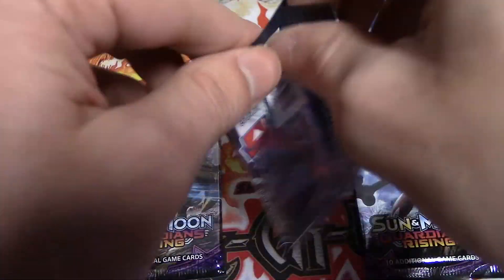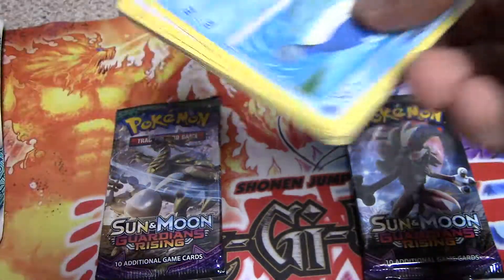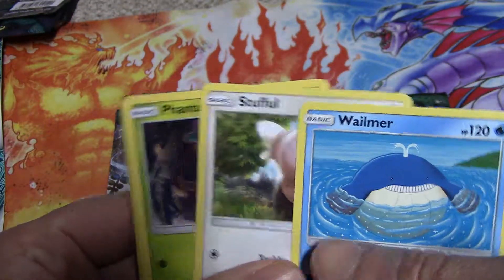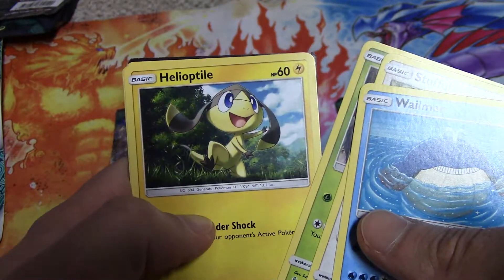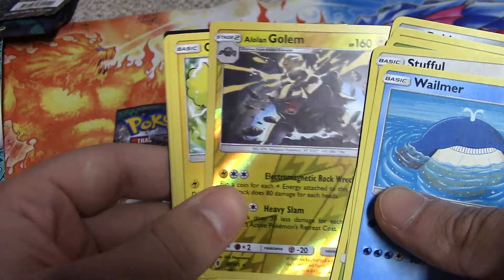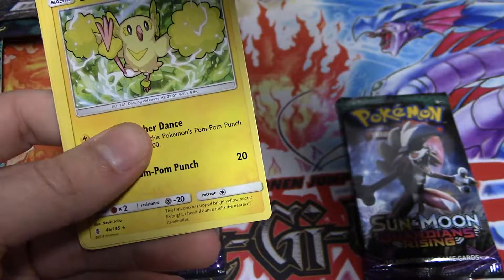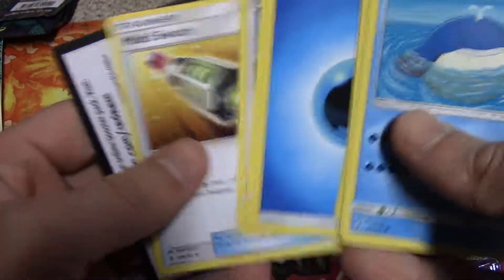We're going to start with the Alolan Ninetales pack — hopefully we can pull something epic. We got Wailmer, Snubbull, Phantump, Heliolisk, Beldum, and we got an Alolan Golem Reverse Foil. I believe that's a rare — yeah, it is a rare. Pretty cool. And we got the Oricorio as our regular rare.